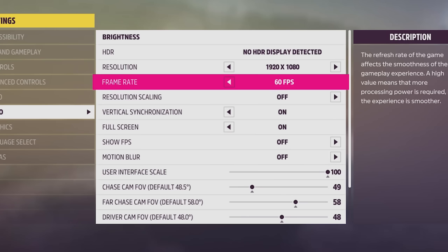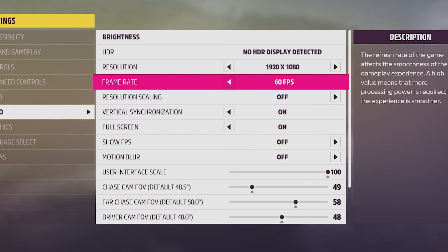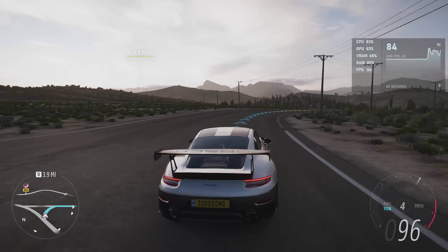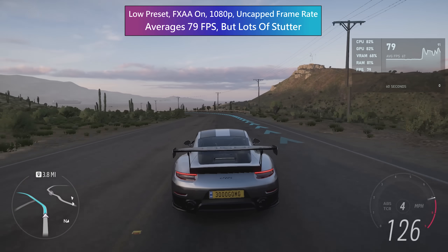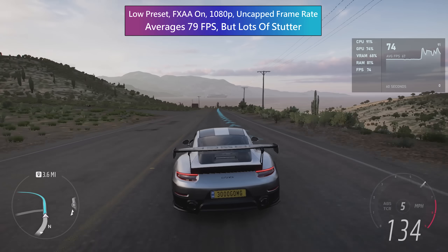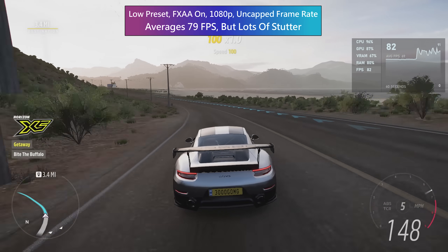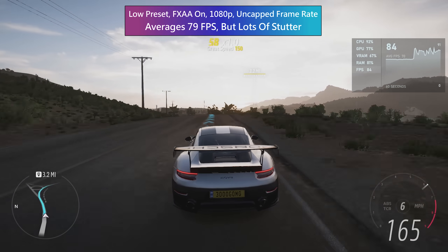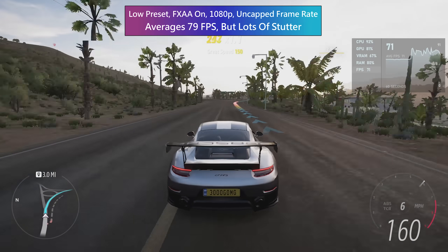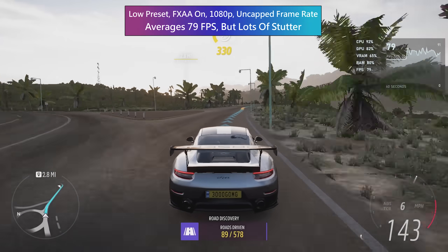Immediately I have one recommendation: enable a framerate cap and vsync. 30 or 60fps is entirely up to you, but choose one of these options from the in-game graphics menu if you have similar hardware, because otherwise the experience isn't very enjoyable. With 1080p resolution, low settings, and a variable unlocked framerate, there will be instances where we hit over 80fps, but all of a sudden that might drop to say 63, and a dip like that doesn't feel very good, especially in a fast-paced driving game. The framerate is too inconsistent when unlocked and it makes Forza feel very juddery, at least with this specific setup.